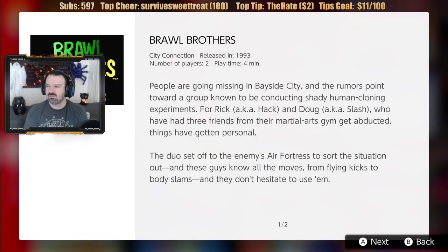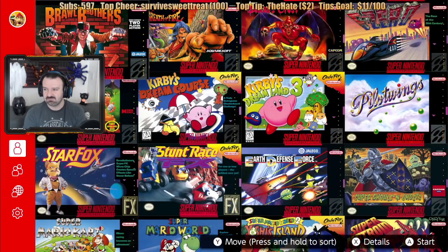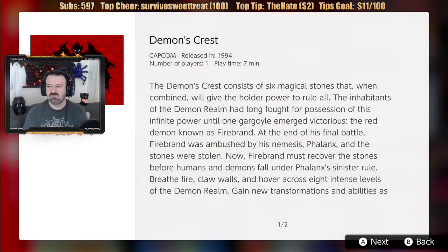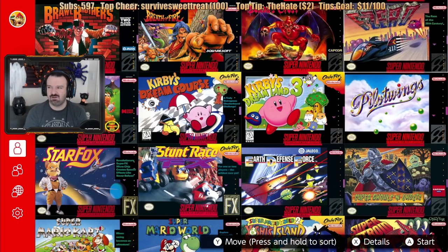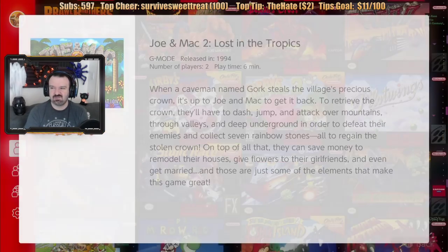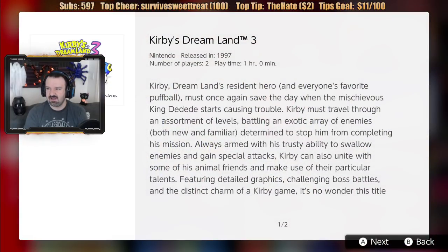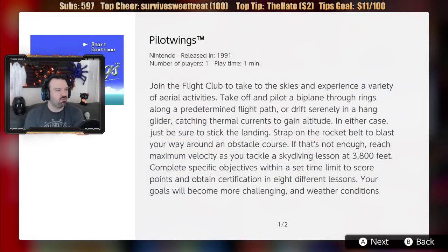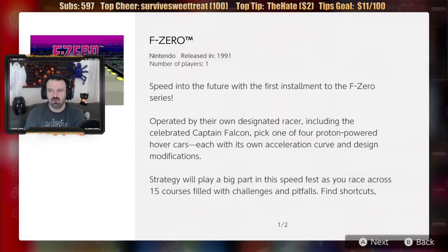You can press X for details and check out the years the games came out. The playtime shown is actually how many minutes you've played the game — my wife was probably checking this out on the Switch and booted a few games for a few minutes. Breath of Fire: 1994. Demon's Crest: 1994. Kirby's Dream Land 3: 1997 — that's one of the last Super Nintendo games, because by '97 the N64 was already out. Pilotwings: 1991 — a launch title.